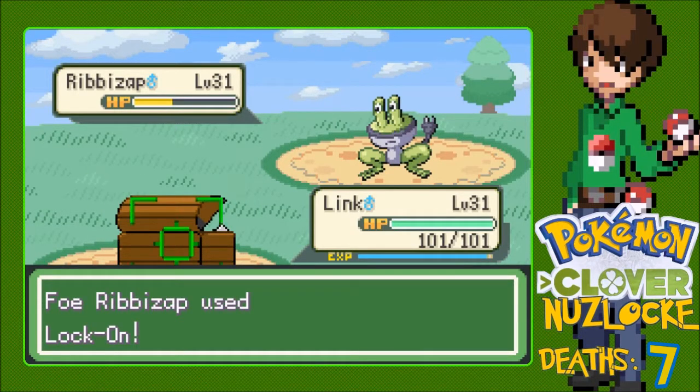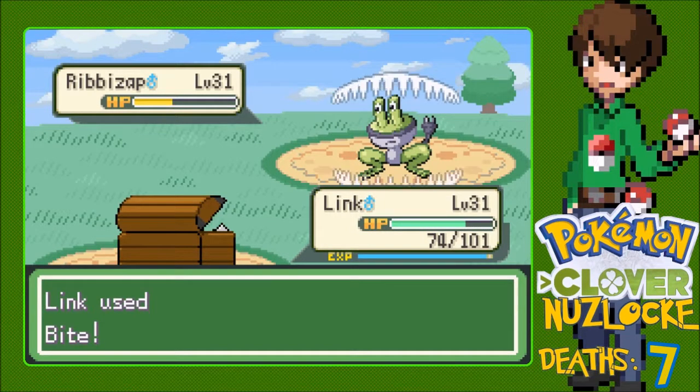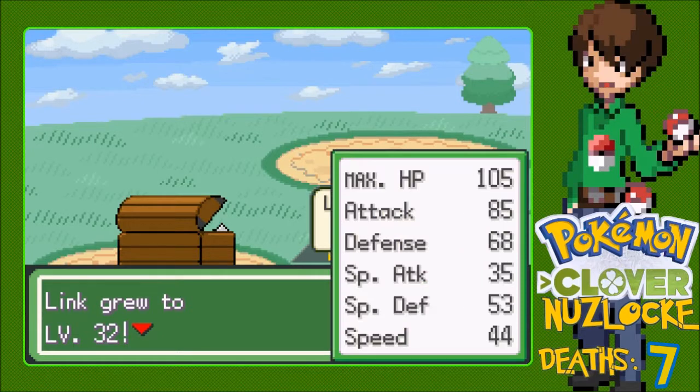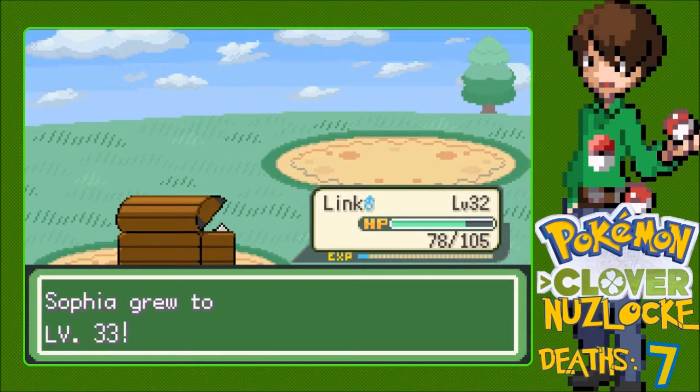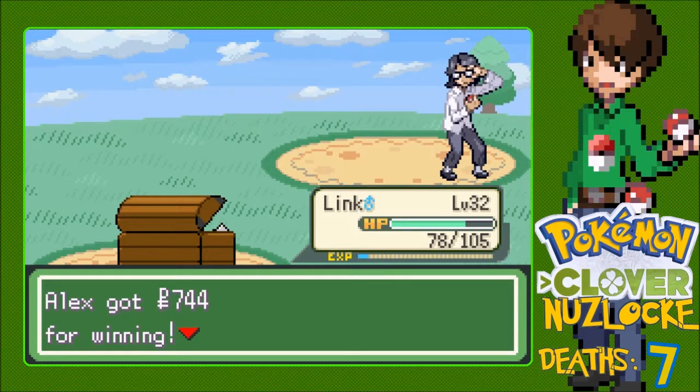Lock on - what the hell are you locking on to? I meant to click Payday but I was just mashing the Z key. Level 32 for Link - everyone's on the same page now. Sophia goes to level 33. I was wrong - how shameful. I don't lose. Ed - Eddie. I assumed with the two D's it was going to be an Ed Edd n Eddy reference.